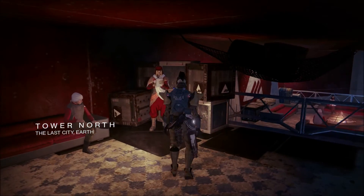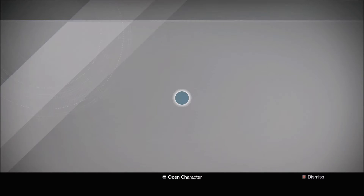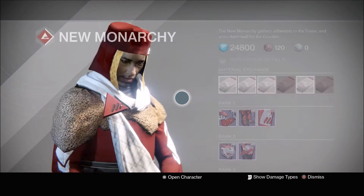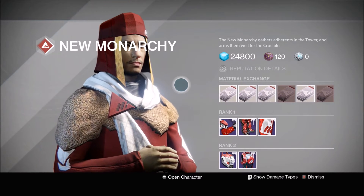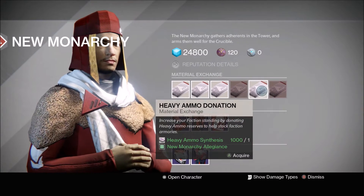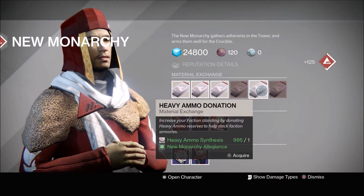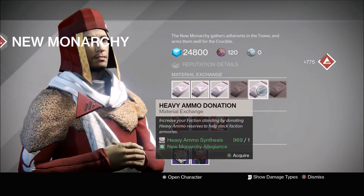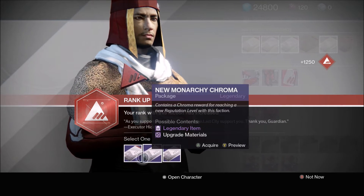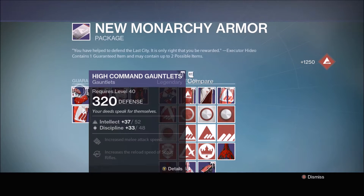I just didn't feel like doing it again. So we're here again, but this time we're on my Titan and we're not doing Future Walker, we're doing New Monarchy. What I'm really looking for is possibly just a good helmet for my Titan, and also some other stuff. Hopefully we get something good.